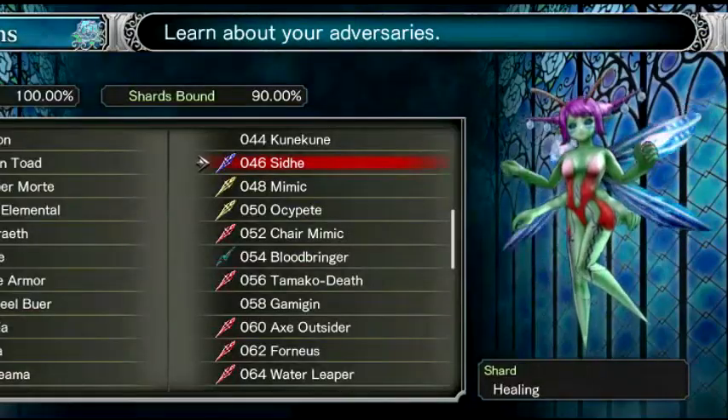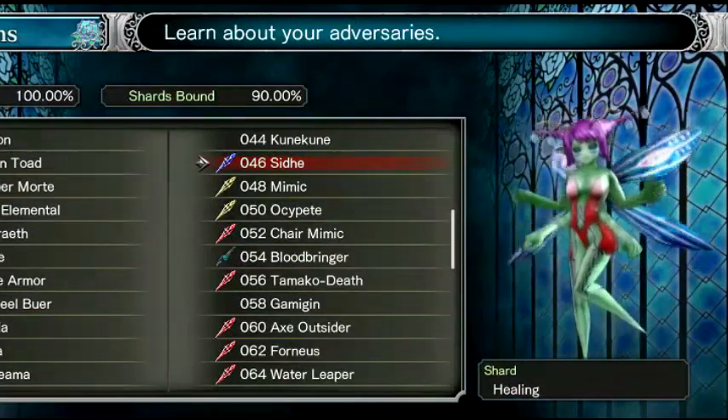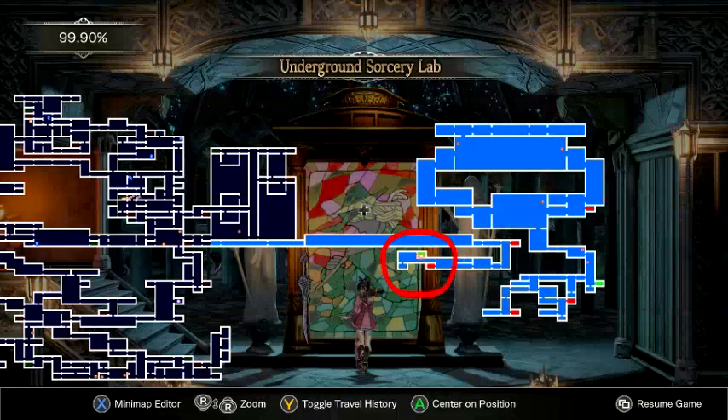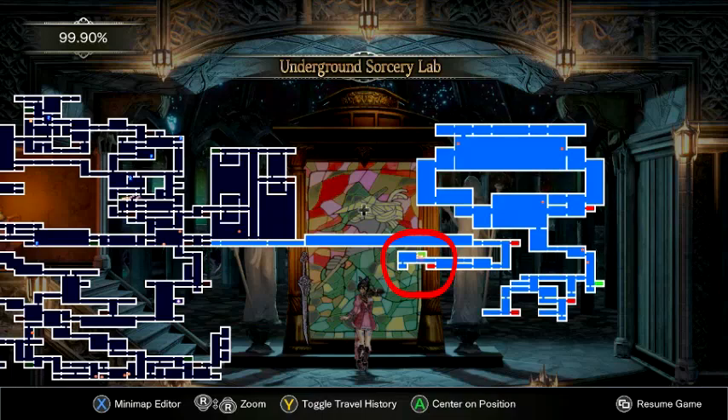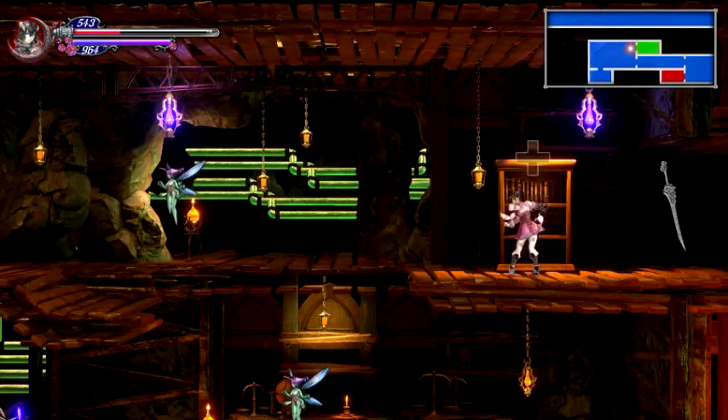The enemy who drops the chart is called the Sith. I'm going to show you the location where she spawns. Make your way to the underground sorcery lab and head in — there are going to be tons of Sith in this room.